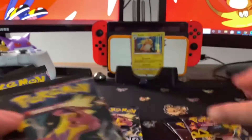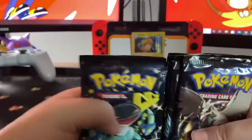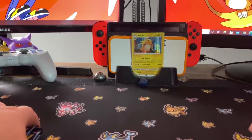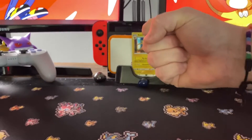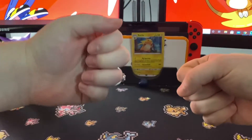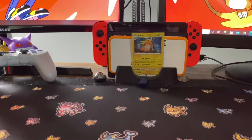Kate just opened up an Evolving Skies Elite Trainer Box and it was something. All right, let's rock paper scissors to see who goes first. Rock paper scissors shoot — okay, let's try that again. Rock paper scissors shoot — you go first!